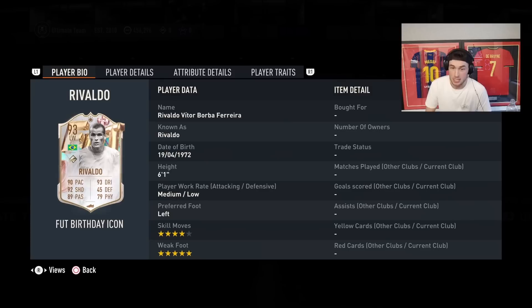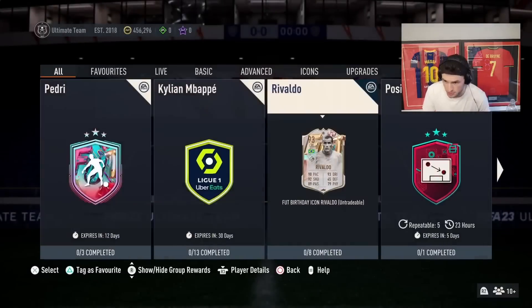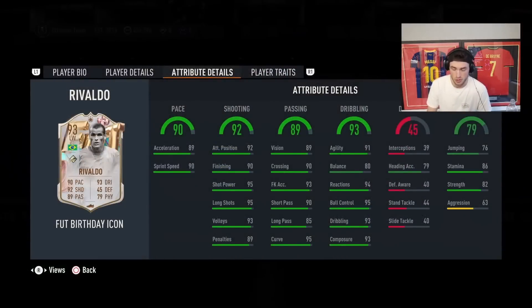Unless it's like 3 mil, it would be a lot on the market — but it's the first ever really usable Rivaldo. He's got a 5 star weak foot and 95 shot power, so this card will be really, really broken. He's really got nothing wrong with his card.